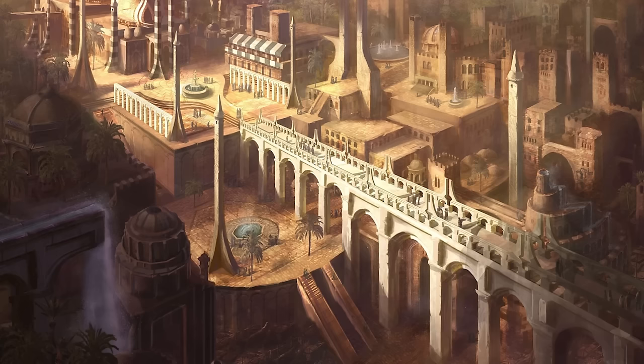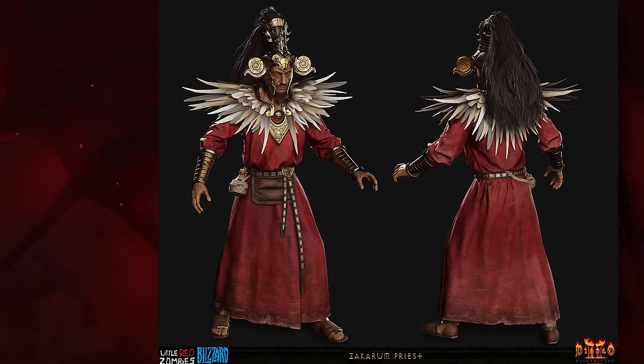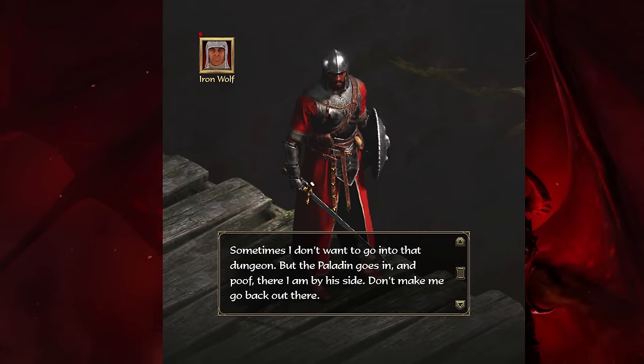Sometime after Emperor Haakon I, ruler of Kejistan, moved the empire's capital to Chaldeum, and after Belial hatched a plan to take over Kejistan, Haakon mysteriously grew sick and ultimately died. Zakarum priests — from that religion completely taken over and corrupted by Mephisto in Diablo II — conducted elaborate rituals to determine who the next emperor would be. That turned out to be some random poor boy from the north, decreed by the unfailing logic of religion to be Haakon's spiritual successor.